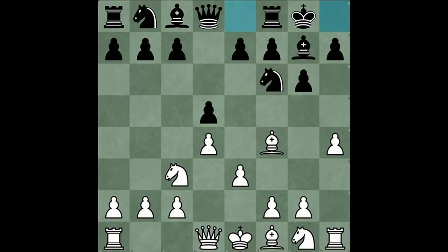Black opts for a more dignified death with king h8. Rook f7 check and after king g8, find the two simple moves — checkmate in two queen moves. Sometimes life just isn't as easy as chess: find a girlfriend in two moves, pay rent in two moves, grow a YouTube channel in two moves.